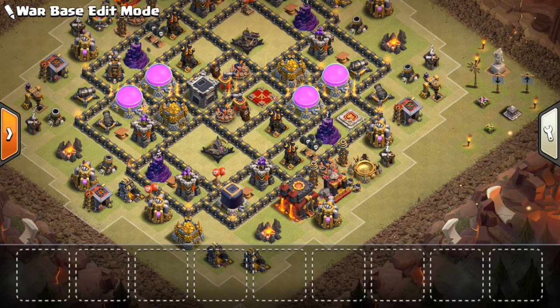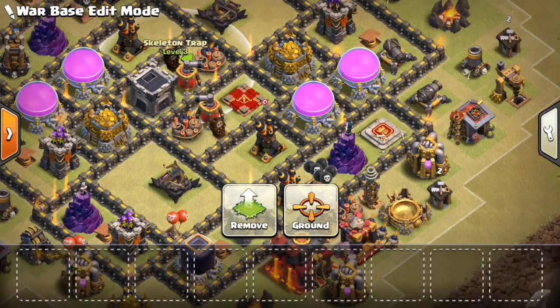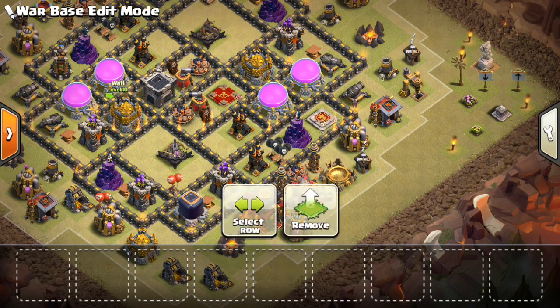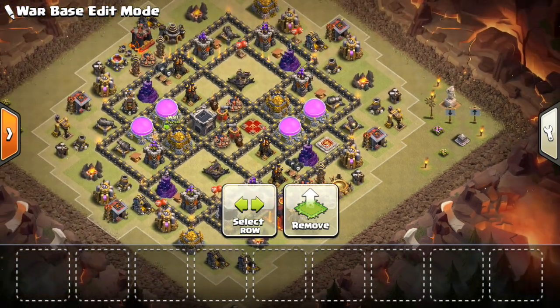I think that's about it. I'd change a few trap placements — put the spring traps on the outside, put the seeking air mines on the outside still near an air defense so they can defend Laloon, but enough to the outside that a healer will hit them. Those giant bombs and small bombs are all good for putting on the outside to try to kill the witches as they make their way around. And I like these skelly traps in the core on ground just to help distract the king, distract the queen, and make it even more difficult. You might notice there's a bunch of storages in here — these are good for holding up the kill squad. They'll get distracted and it makes it take longer for them to push through the middle of the base.